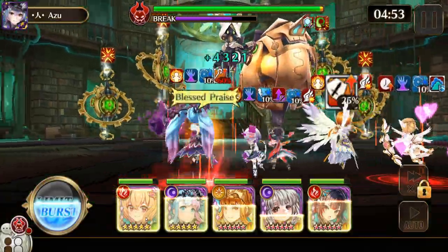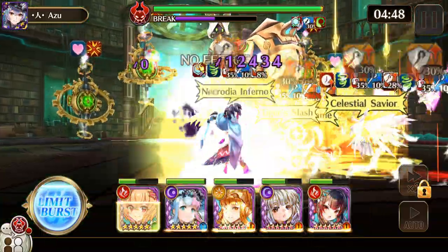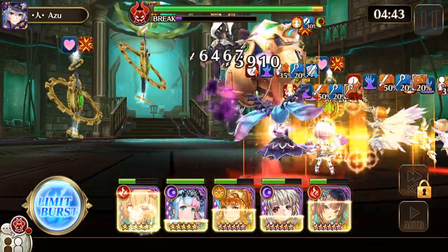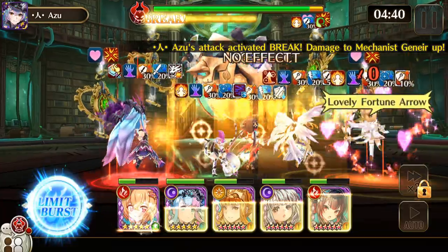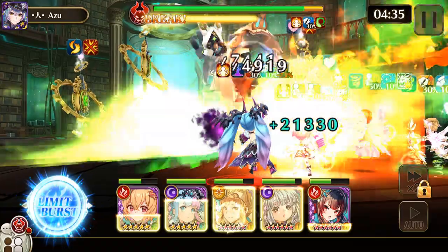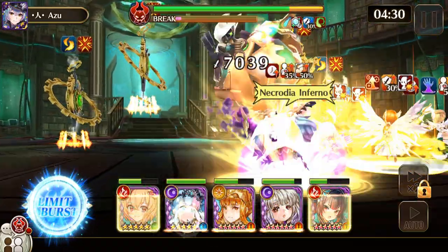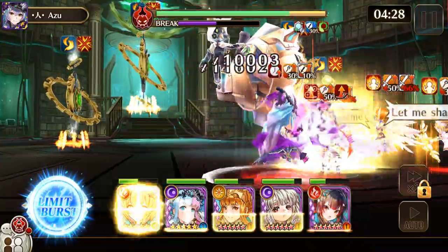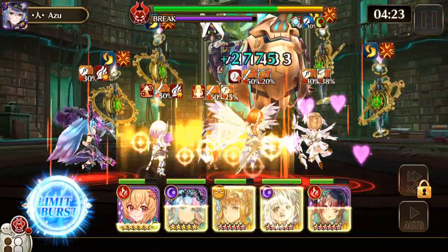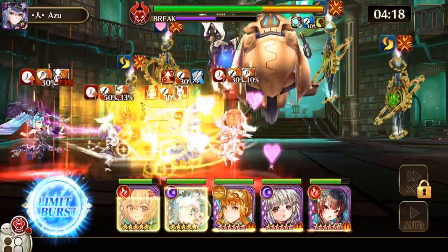Mechanist Junior — we're just gonna call him Gene from now on — is in the ranged row, is Therian, and is airborne. His action skill does 160% earth magic attack damage and stone chain for three turns to the nearest and two farthest enemies. It also does magic attack absorption barrier for three turns, or 50% of his max HP, and magic attack 30% up for three turns to itself. Stone chain applies to seers and humans.